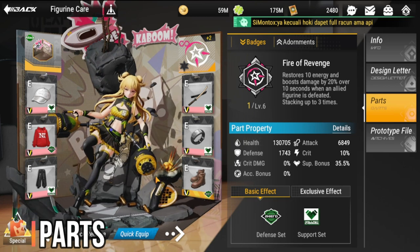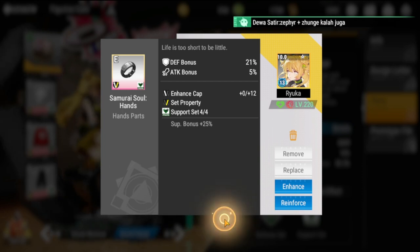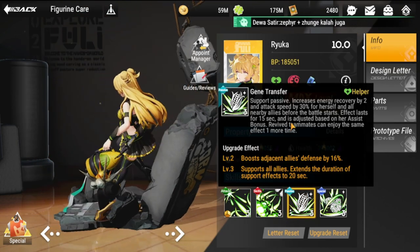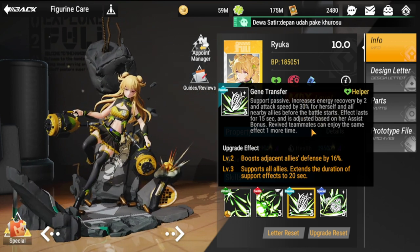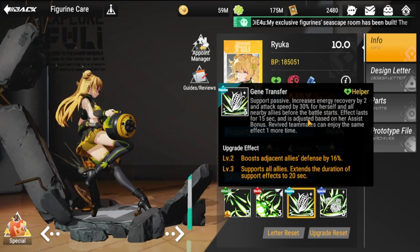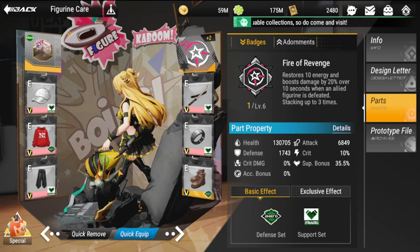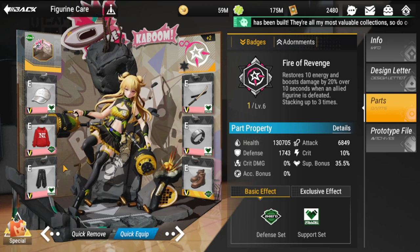Because she needs support bonus, you must equip her with a support set. This allows her to frequently proc her support passive, which is very useful for her and her allies — especially with a high support bonus. For survivability, go with either a defense or HP set. I went with the defensive set.